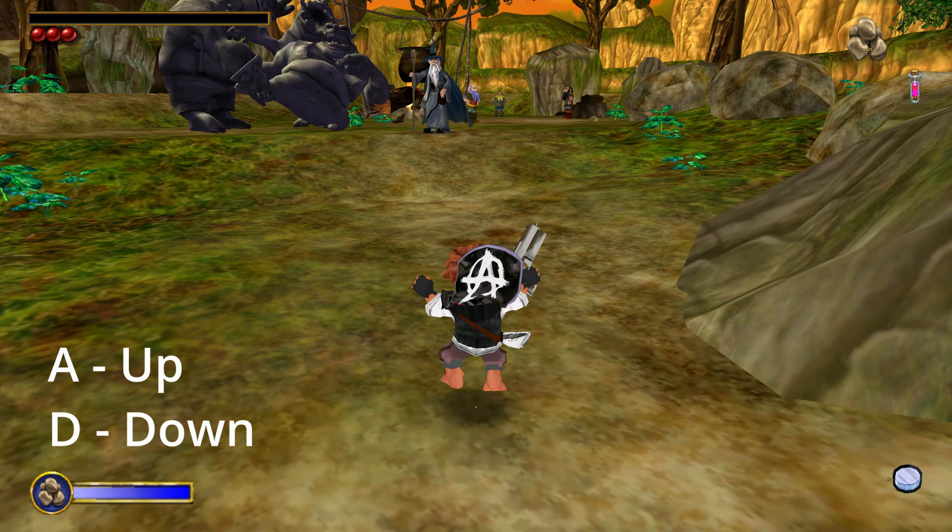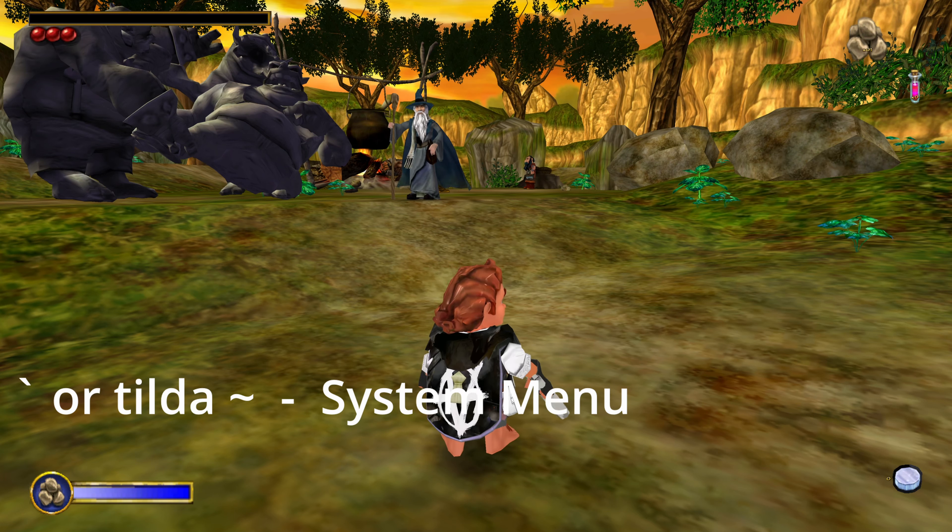One more important feature about fly mode: if you die somewhere you can just press X and you're going to resurrect. Probably one of the most important features is the system menu. If you press tilde it will enable it and inside you can find a lot of different stuff. If you want to exit it just press Escape and it will go back to the game.